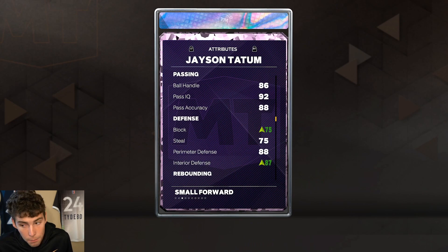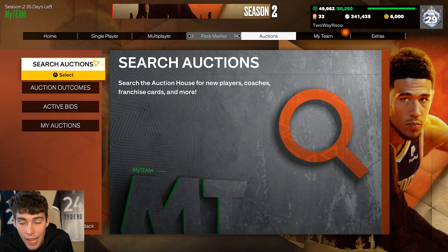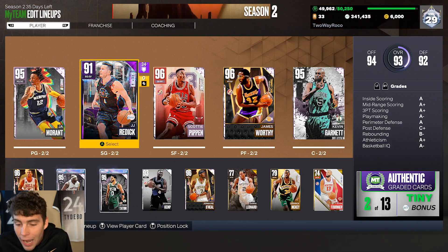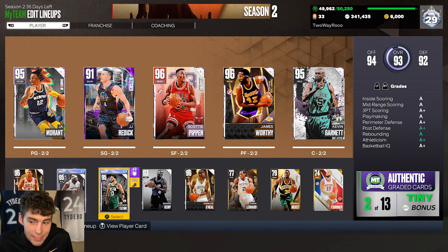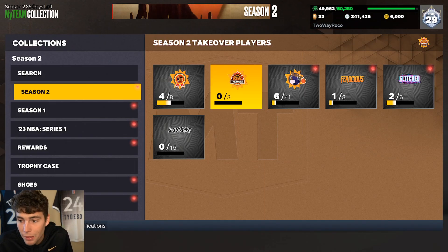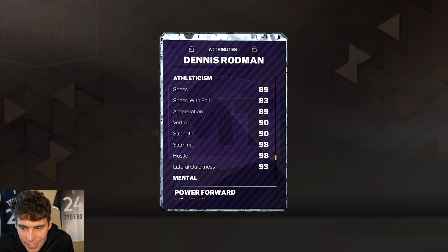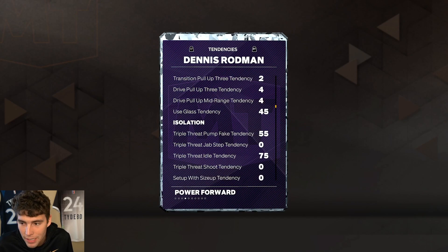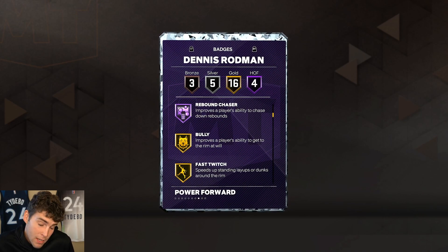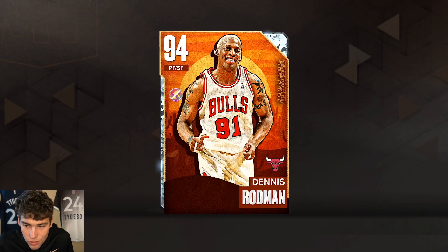Even playing Jason Tatum at the small four, it comes down to what you prioritize. If you pull Dennis Rodman from the Unlimited vault or Triple Threat vault, then 100% he plays. The problem is I don't know if he plays over Scottie or Jason Tatum, or over LeBron, or if you're building the best squad — does he play over Worthy? Probably not. I like the card, it's going to be solid, but it comes down to how much those missing badges hurt him. Hall of Fame Anchor, Box Out Beast, Workhorse, and Rebound Chaser do make him a guy who can hold it down at power forward.